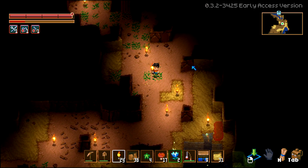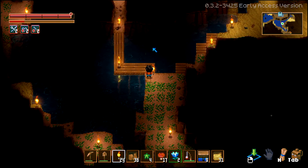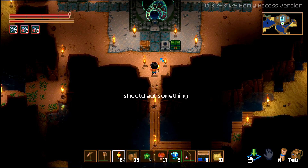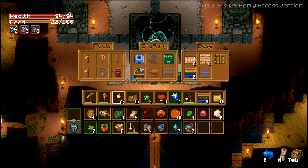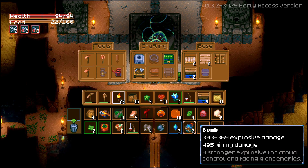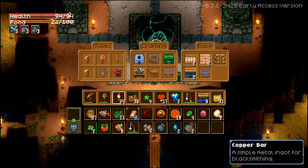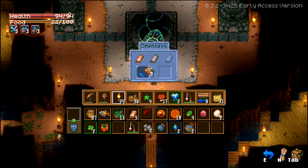I need to eat something too. We'll make the cooking pot — the cooking station — and then we'll use that to cook up some food and see what we can do. All right, here we go.